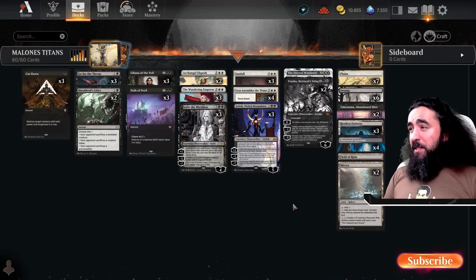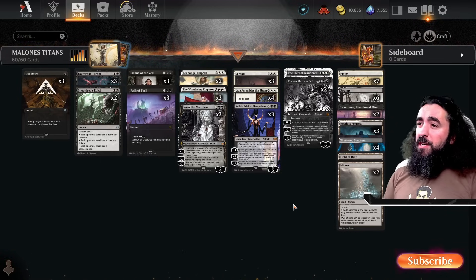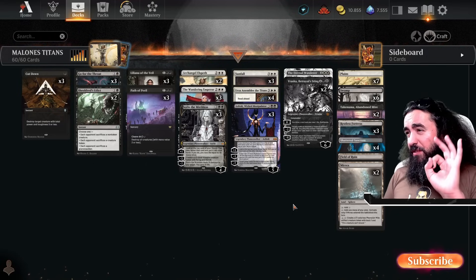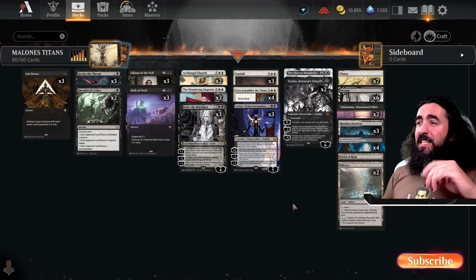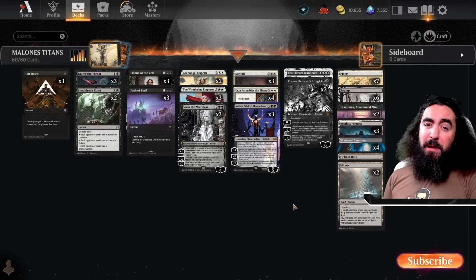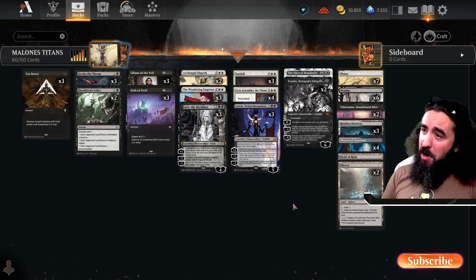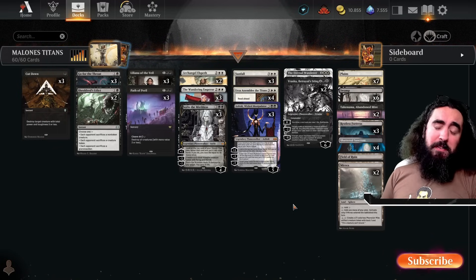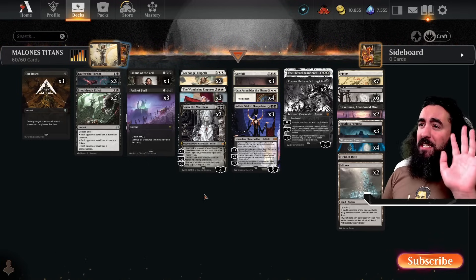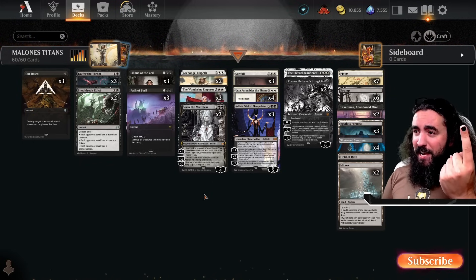So what are we doing with all these planeswalkers? Planeswalkers are the kind of permanent that is the hardest to remove. If your opponents don't have exactly planeswalker removal — there are really only about 3 cards that can directly remove a planeswalker. There's Fateful Absence that costs 2, which can take care of planeswalkers right away!